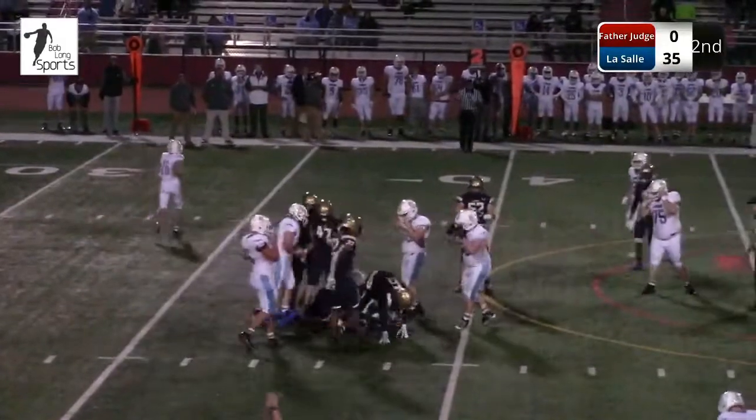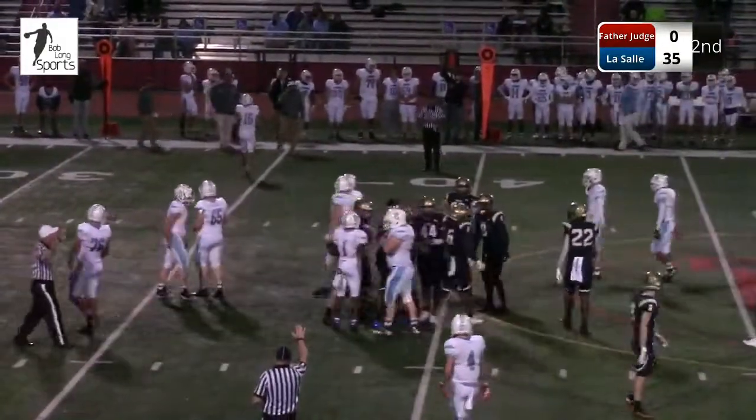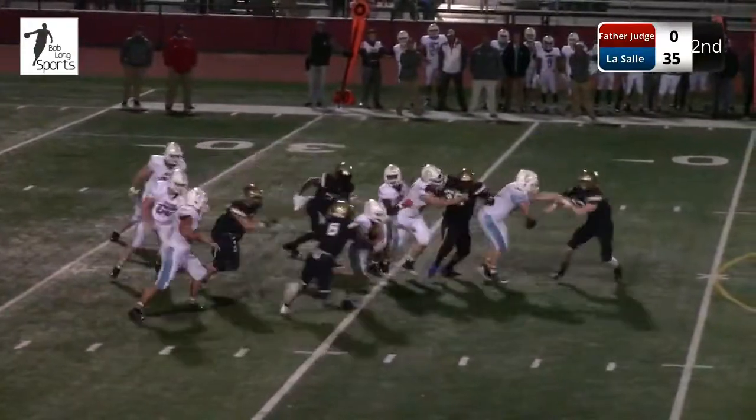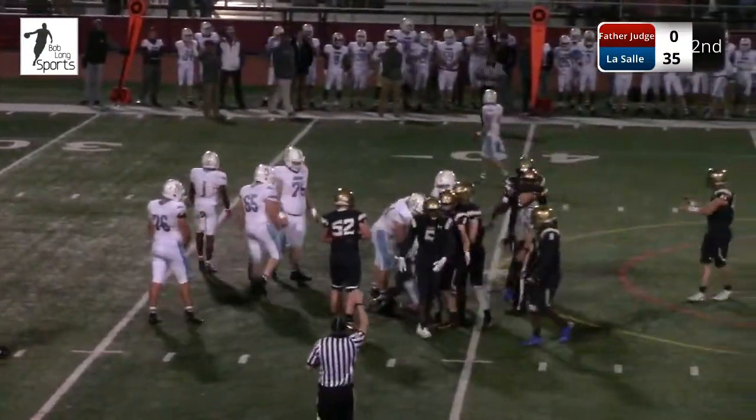Johnson wrapped up in the backfield. Explorers in there on the stop — number 55, Jaleel Dawkins. Van Horn taken down short of the line to gain — it'll be fourth down.